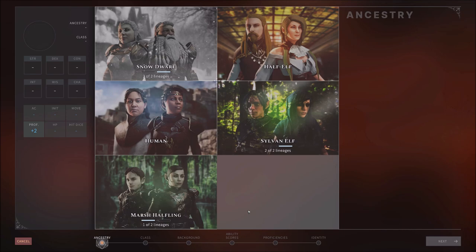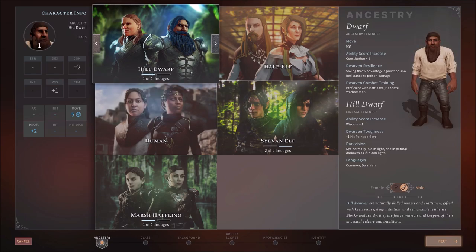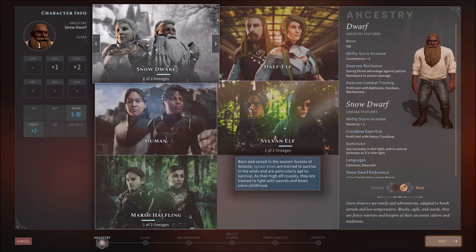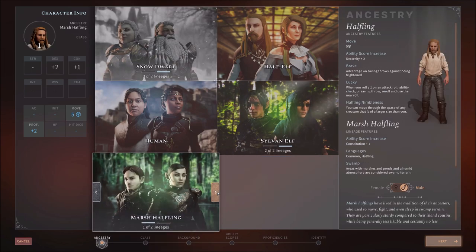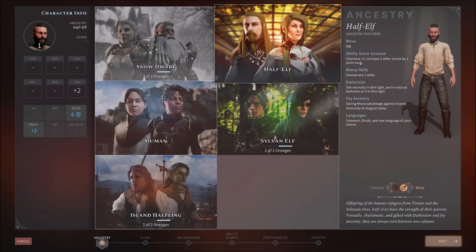Next character — we're going to want a Paladin. I liked the Half Elf for this. The Hill Dwarf boosts Wisdom and Constitution, but the Half Elf is what we want. Half Elf gets a Charisma bonus plus increases to two other scores by one point each — like Strength and Constitution. So a Charisma, Strength, Constitution build makes perfect sense for a Half Elf Paladin. Notice: Common, Elvish, and one language of choice — three languages altogether. Fey Ancestry gives saving throw advantage against charm and immunity to magical sleep, even as a Half Elf — that's powerful. Plus bonus to any two skills and Darkvision.